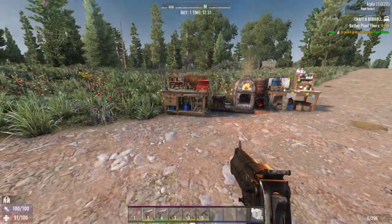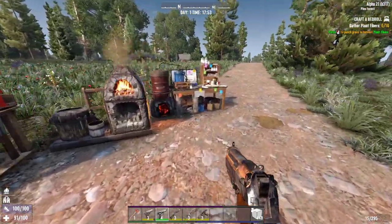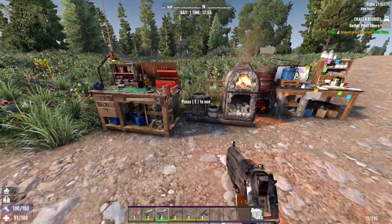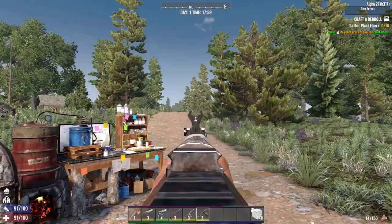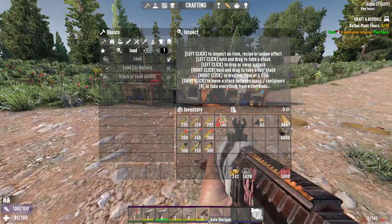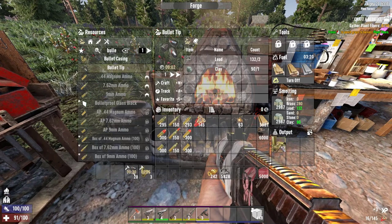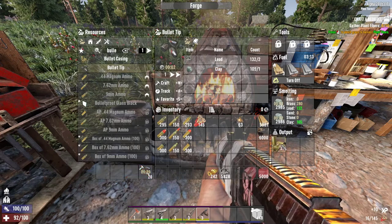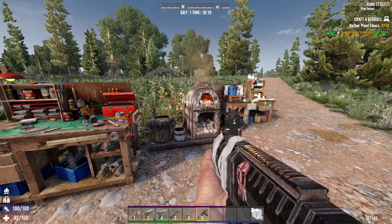I know it seems complicated, but it's really not — you just have to get used to this habit. You need the chemistry station, the forge, and the workbench — everything is involved in crafting ammo in 7 Days to Die. I'll have to wait a bit for the forge to finish crafting the bullet tips and casings. I have 18 more to go and after that we'll wait for the bullet tips.